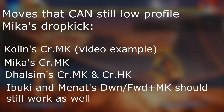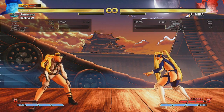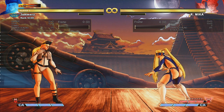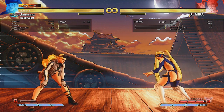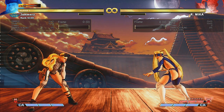Menat and Ibuki's slide still work as well — that's something I completely forgot to mention. Hopefully this information is useful to Mika players. This is something I wouldn't say was overlooked, but people misconstrued it — they were under the impression that a hitbox increase on the drop kick was a thing. It wasn't. It was just a hurtbox change on the opponent's side. Hopefully I've cleared up that erroneous information and everyone can move forward practicing this character.